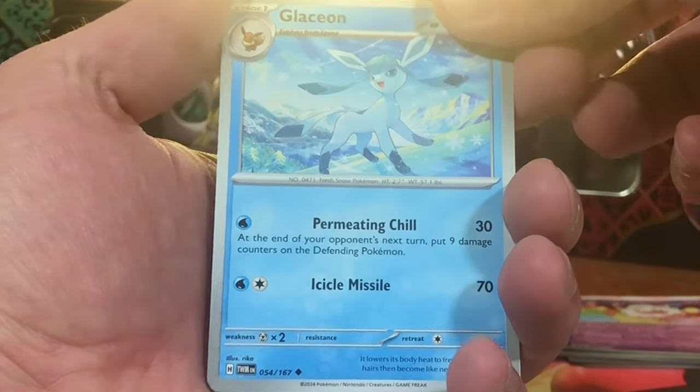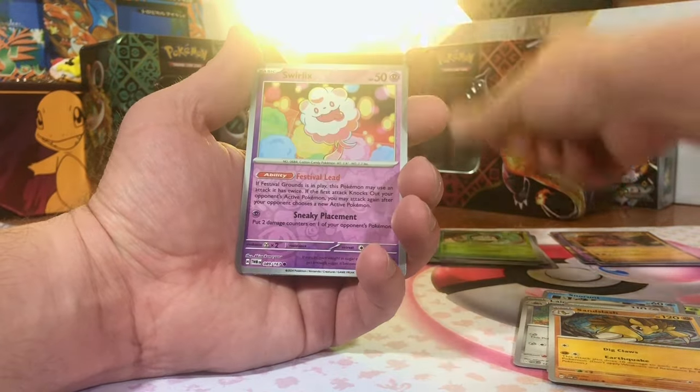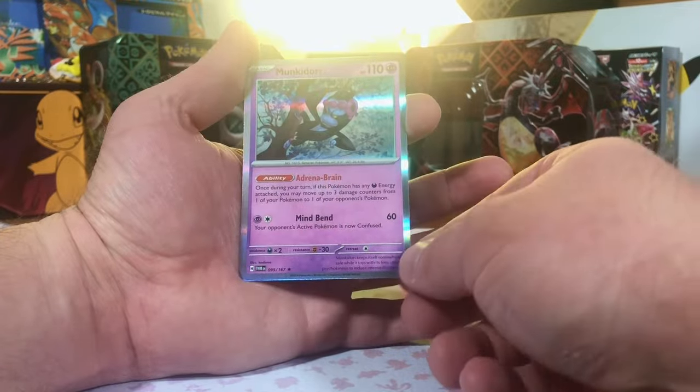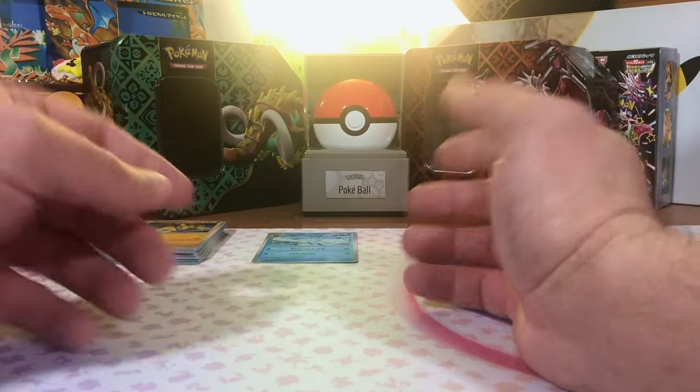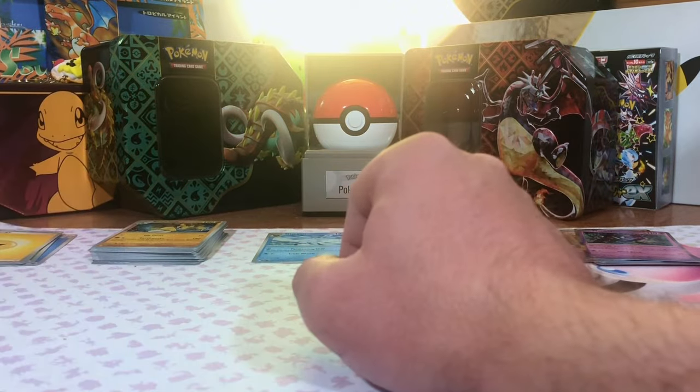Nice Glaceon, I like that. Polchageist. Another Swirlix. Monkey Dory. We're getting into a bunch of new Pokémon. We finished off the art set with nothing but Hollows, but that is okay — there were some cool ones in there.